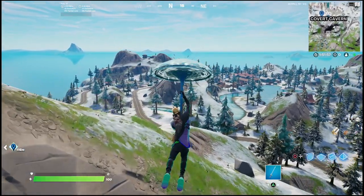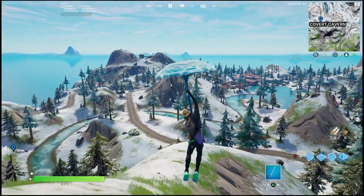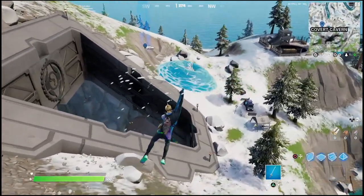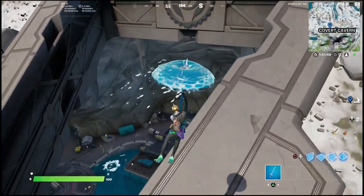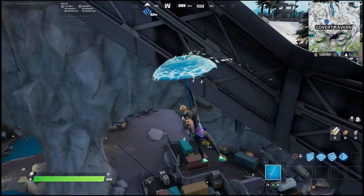So if you come over to Covert Canyon, there's actually only a few ways to get inside. The best way though is to come over to this side of the mountain. You can fly straight on in, and you can see where most of the chests are before you even land. So that's the best way to come in here.